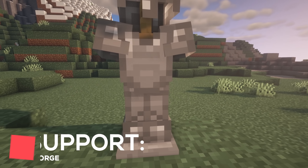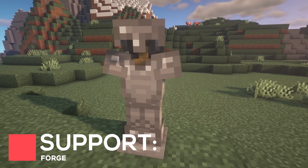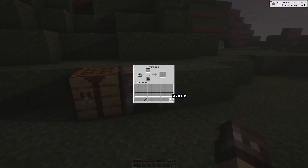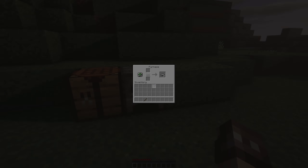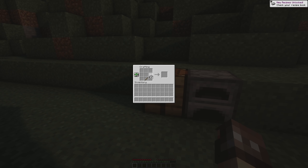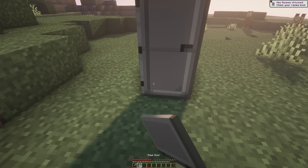Simply Steel adds a new material which aims to reduce the gap between iron and diamond. With this mod installed, you can craft crude iron from an iron ingot and coal, which can then be smelted into steel ingots. With these ingots, you can craft new items made out of steel, which might consist of armor, tools, doors and more. While not a huge upgrade, you can expect steel items to be a lot more blast resistant and tougher than iron.